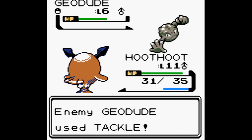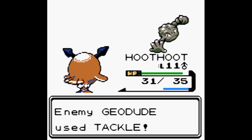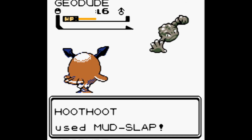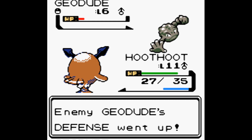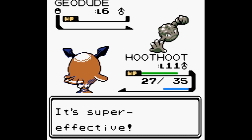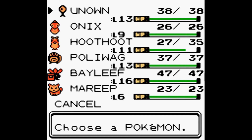After we get hit by this Tackle — okay. Very good, Tackle still hits, that's fine. Defense Curl. Very good, super effective — Geodude fainted, Unown gained 36, Hoothoot gained 36. Oh sorry, you said move Mareep to the top.